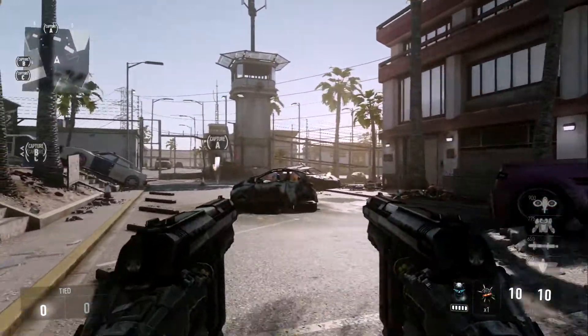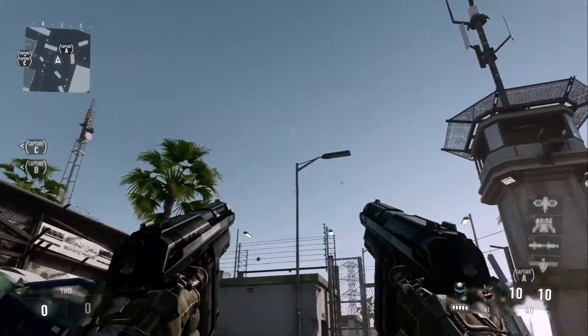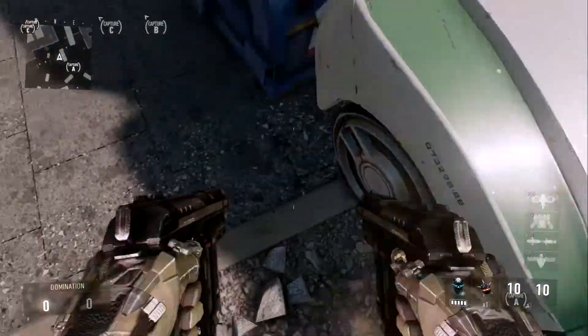What's going on guys, my name is Curly Glitches and I have a brilliant high barrier glitch after the patch. For this glitch, all you're gonna have to do is come over to the part of the map that I do.